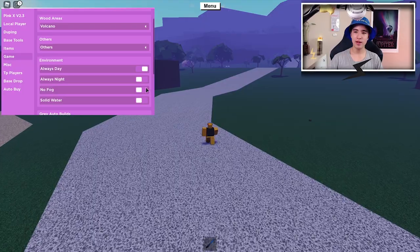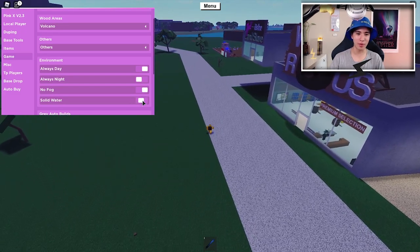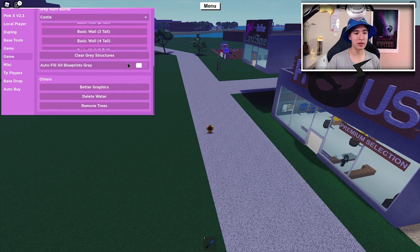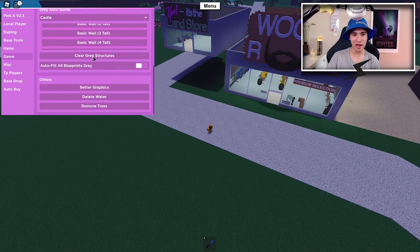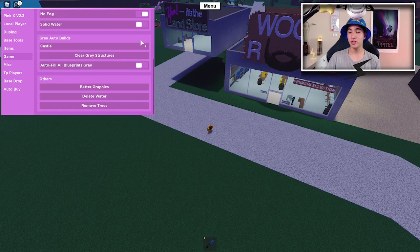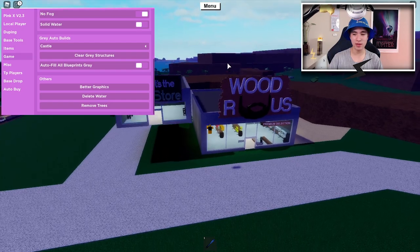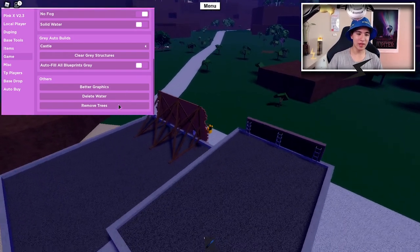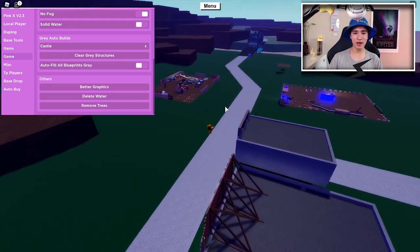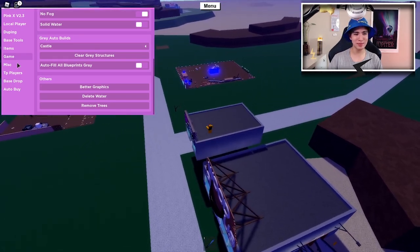You can also turn off all the fog. And you can also make the water solid, so you can walk on the water. We also have auto build, so we can literally auto build all these things - the woods, the pyramid, a castle, a basic wall, an airplane. It's really cool how you can auto build all these things. Of course you can also auto fill in all the blueprints. We can also add better graphics to try to improve the game. And of course we can delete the water if we really want - there's the water, it's all gone. We can also remove all the trees in the map.